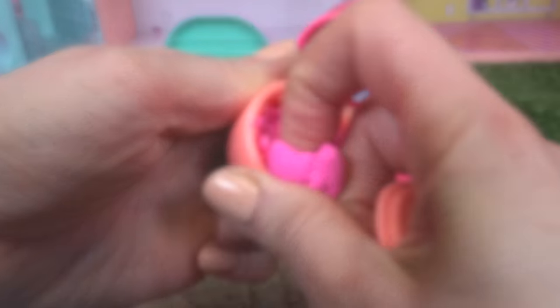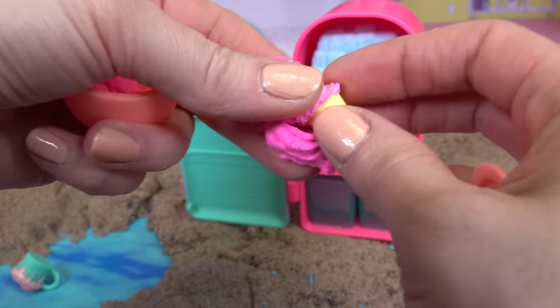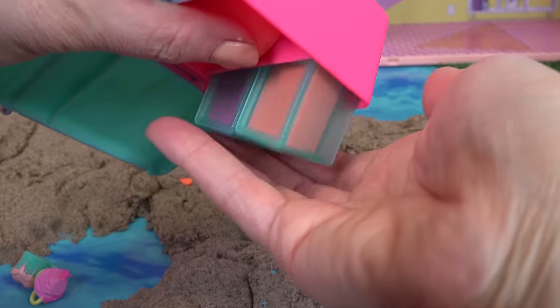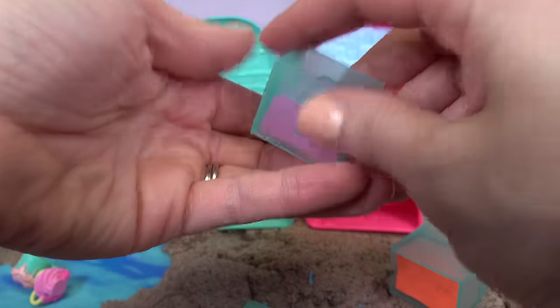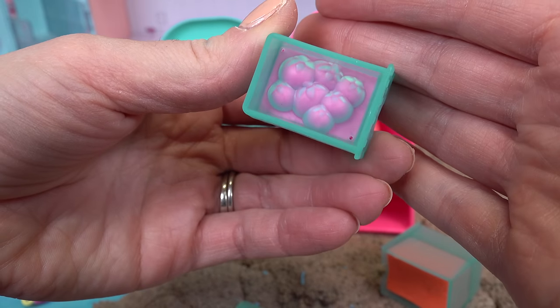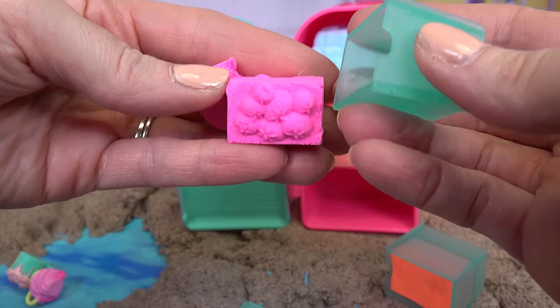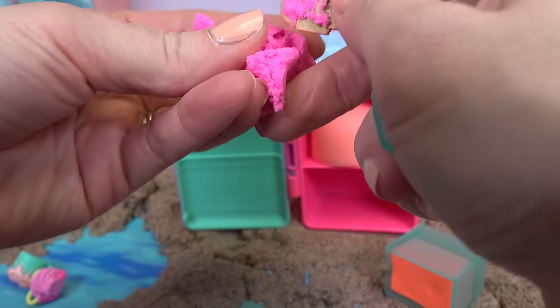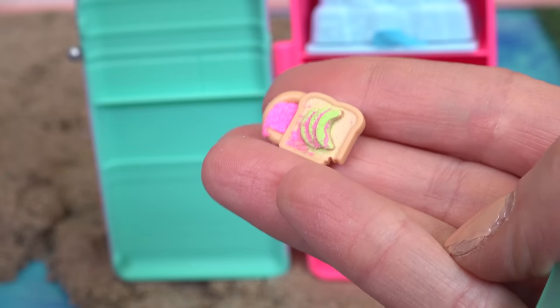We gotta dig for it again — oh, it's a yummy cupcake! We have two more down here. We have a pink one — oh look, if we flip it over it looks like some tomatoes. It's a tomato mold, that's cool! And in this one — yum, it's avocado toast, almost my favorite!